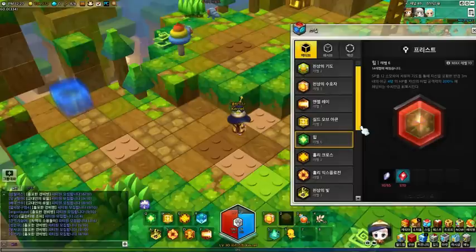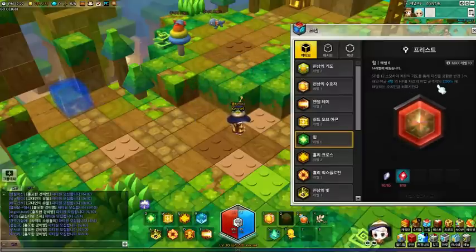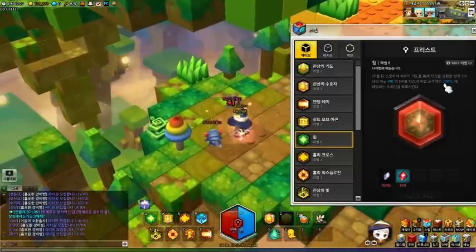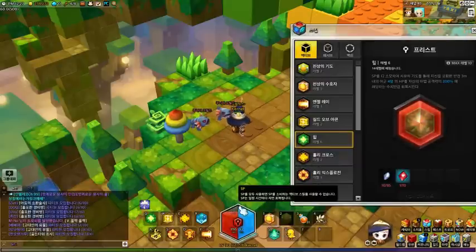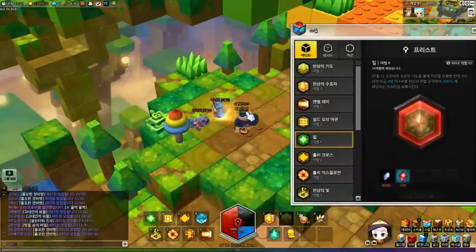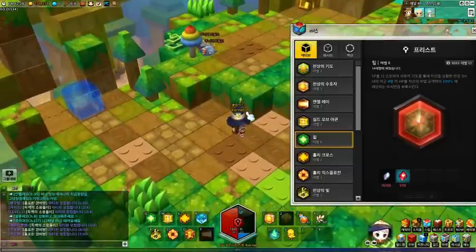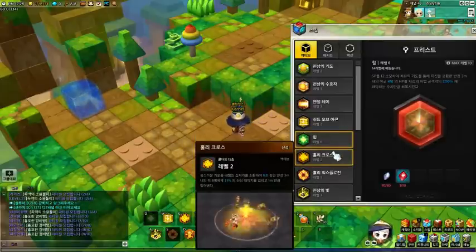Let's move on to the next skill — Heal. Pretty self-explanatory. You use up 12 SP and while you do that, you get to heal up to 4 people for 200% of your magic damage. I am going to get hit a bit so I can heal myself. And you see my HP? I hit that heal button and voila, it goes up. You only use 12 SP which is fantastic, because your total is always going to be 100. So you could literally just spam it and be back up in no time. Heal is one of the really great benefits about the priest — you don't really use up a lot of potions. Because this game does not have an MP system, all you have to do is attack to get your SP back up, then hit that heal button and you are right back to go.